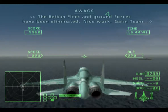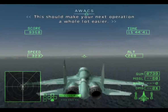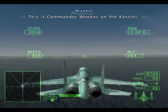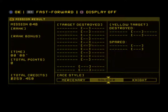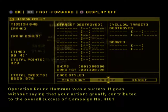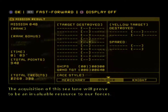The Belkan fleet and ground forces have been eliminated. Nice work, comm team. This should make your next operation a whole lot easier. This is Commander Uyghur — we appreciate your great air support. Operation Roundhammer was a success. It goes without saying that your actions greatly contributed to the overall success of Campaign No. 4101. The acquisition of this sea lane will prove to be an invaluable resource to our forces.